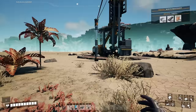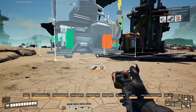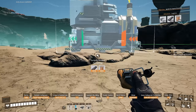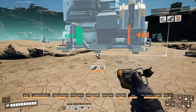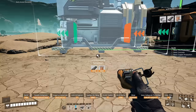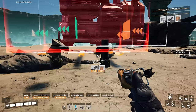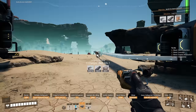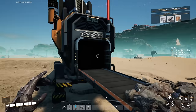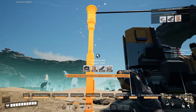Next we need to smelt the iron ore. Grab the Smelter. I like to keep things clean using the Control button — holding Control snaps the building to the same line as the miner. Bring it forward a bit to leave space for a splitter and more smelters later. Set the recipe to iron ingots and give it power by connecting another pole. Now the smelter is working and we're producing iron ingots.